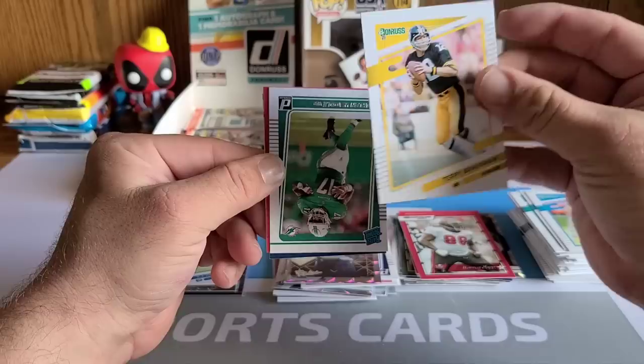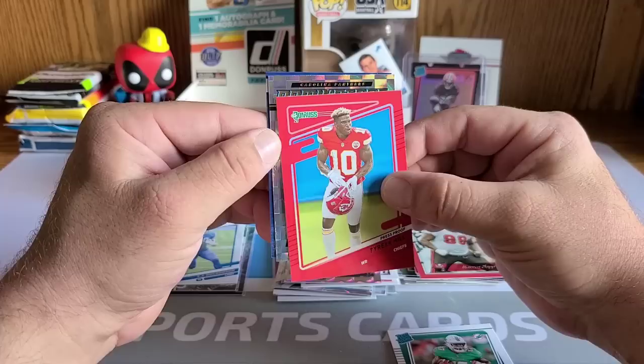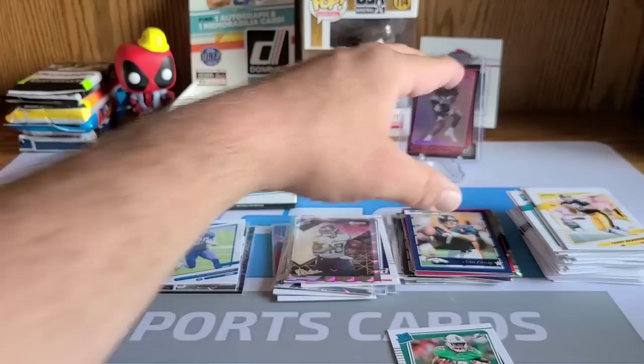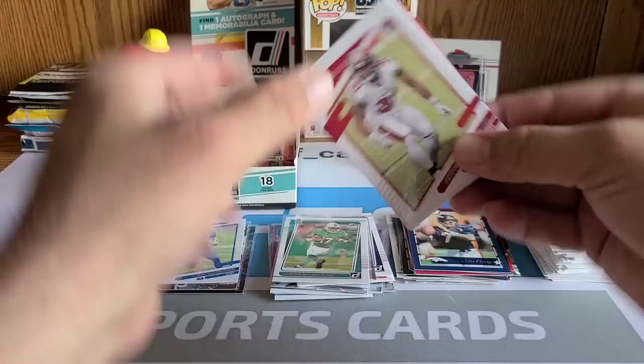Patrick Peterson up front, Rob Gronkowski behind that, Jerome Baker, Robbie Anderson, backwards Christian McCaffrey — nice looking cards. Our rated rookie is a Jaylen Waddle — sweet! We'll definitely take a Jaylen Waddle rated rookie, not going to complain with that. Behind him we've got a red press proof of Tyreek Hill. Christian McCaffrey on the Dominators insert and a throwback with John Elway. Gotta sleeve up the Waddle of course — he's a big-name rookie.